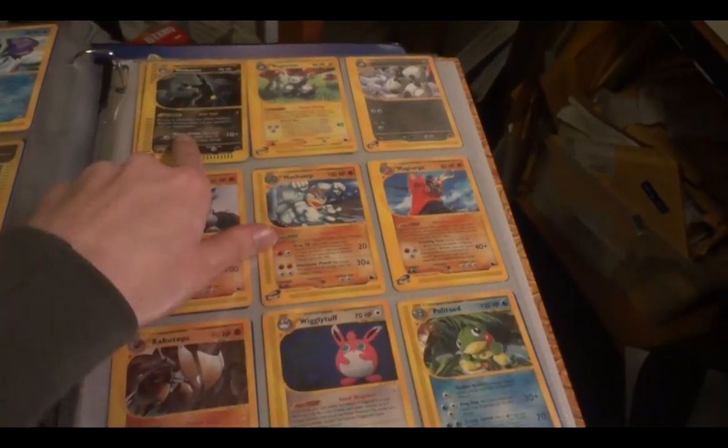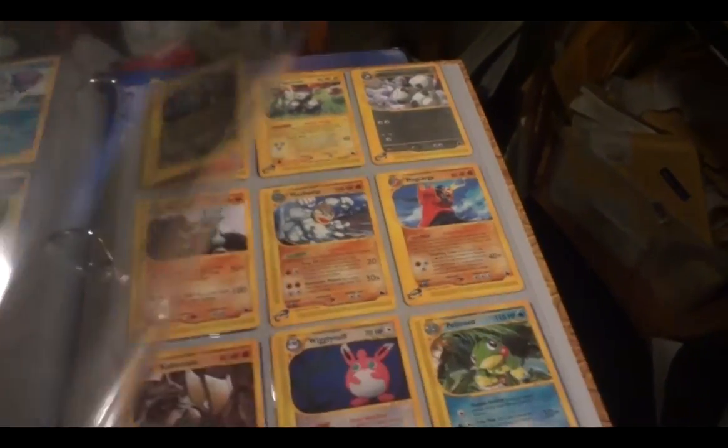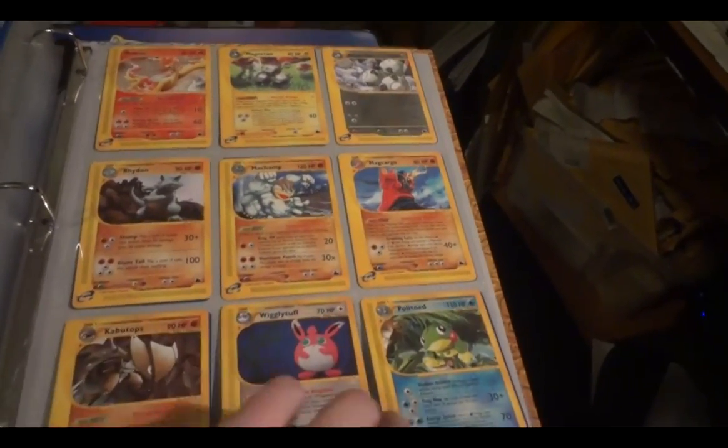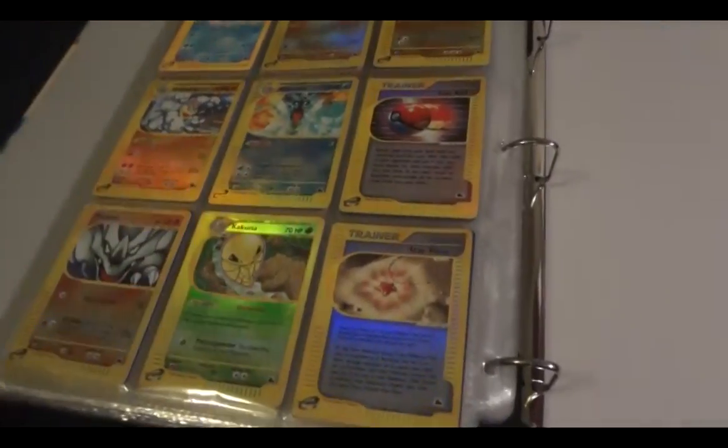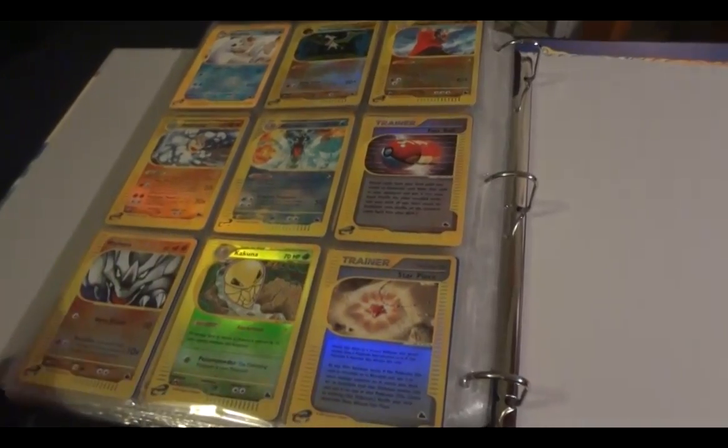And then Sky Ridge. Umbreon hollow — this is a pretty expensive card, like a $10 to $15 card surprisingly. Then we got rares and reverses. I think like half the page right there at the top are rare, and then the rest are common and uncommon.